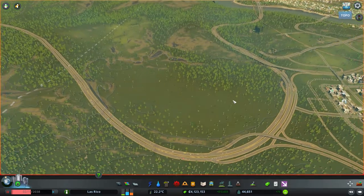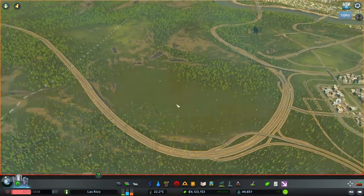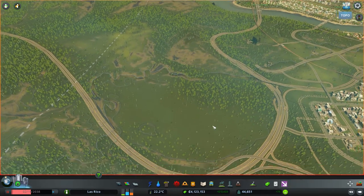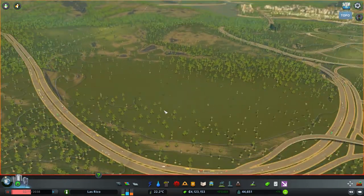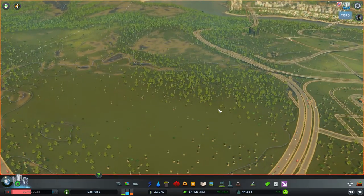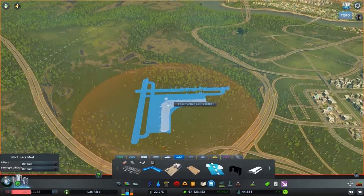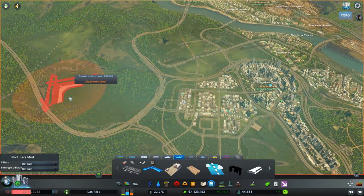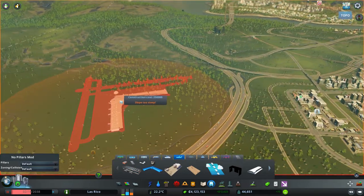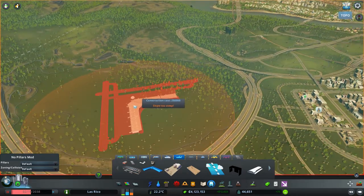What I've done between episodes is I've flattened out this piece of land over here, tried to make it look fairly natural, and the reason I did that is for the airport. I've decided we need to put an airport close to the CBD and well connected to these highway connections we have over here, so that is what we will do.